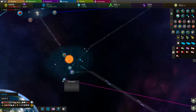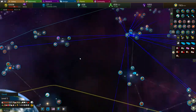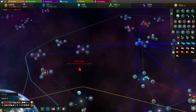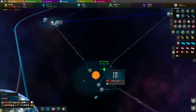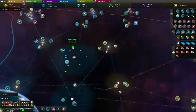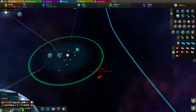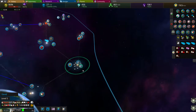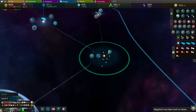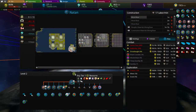I need to really defend this. Let's build some orbitals here - star temples. Not enough money. Then mega farms were built on Natarn - yes! I now have four mega farms and the cultivation card is still active.